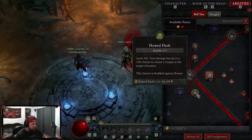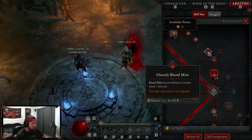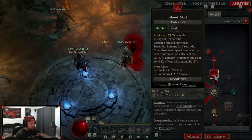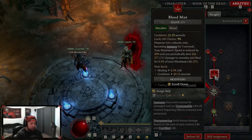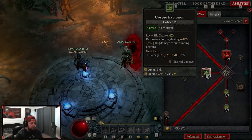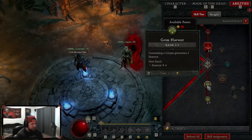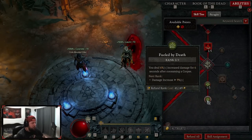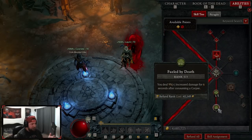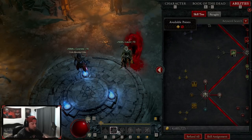Next we have Hewed Flesh — on a lucky hit we have a chance to create a corpse. You could tone this down to one point and put points elsewhere, but creating corpses is useful. Then Blood Mist into Ghastly to create a corpse — this is our only crowd control and immunity protection, creating corpses and dealing some corpse explosion damage. One point into Corpse Explosion so we can have one point in Grim Harvest to regenerate essence, and Fueled by Death for nine percent multiplicative damage for six seconds.